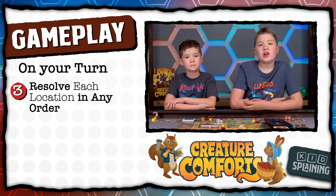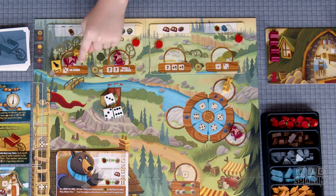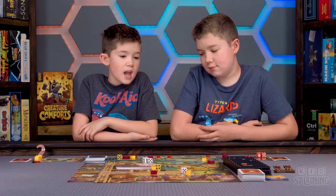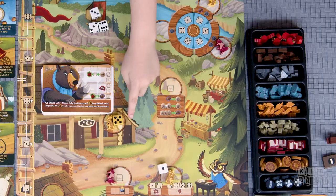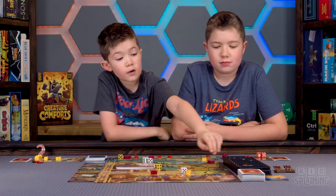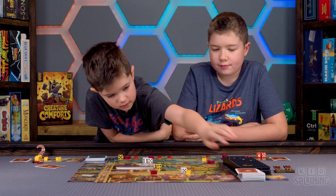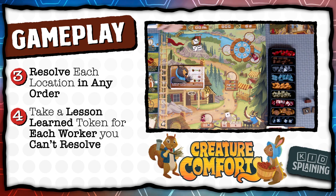Once you're happy with your dice placement, resolve each location in any order you want. So I was doing the three or under, and I got a one, so I get a wood and an apple. Anytime you get resources, just put them next to your board. When you resolve a location, put that worker back on your board so you know it's been resolved. You get a lesson learned token for every worker you don't resolve — so since I didn't get a two, I don't get that resource, but I do get a lesson learned token.